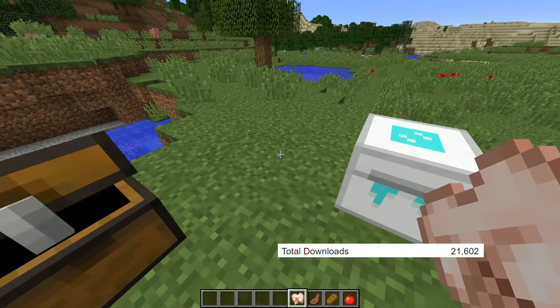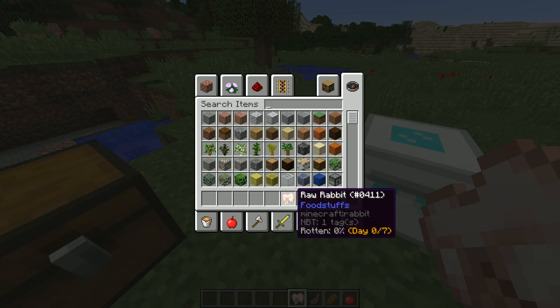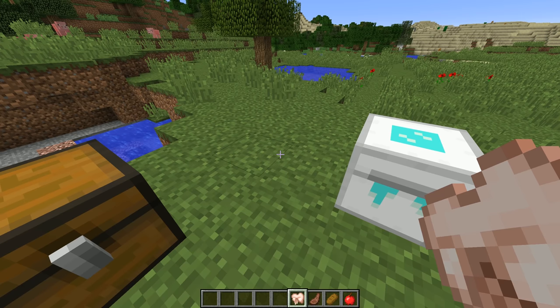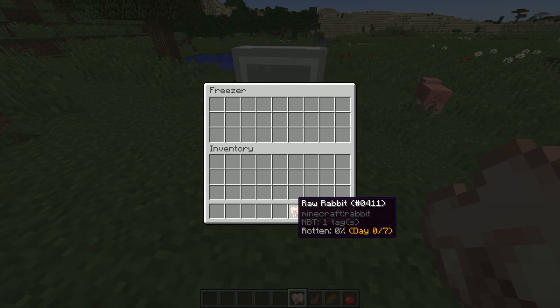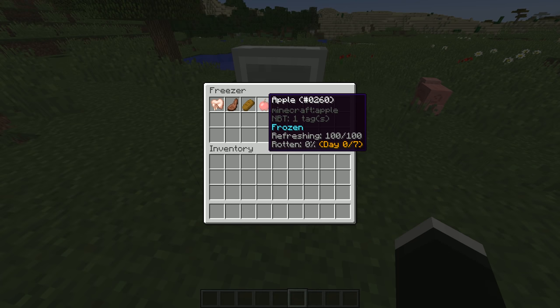After that, we have the Food Funk mod, and this mod I actually featured in my How to Turn Minecraft Into a Nuclear Wasteland video. This mod makes it so food won't last forever — it actually has an expiration date, and you can slow down this process with things like freezers. This just makes it so you can't stock up an infinite supply of food.